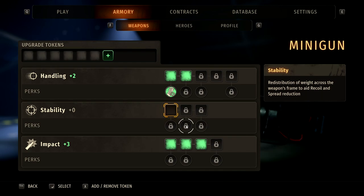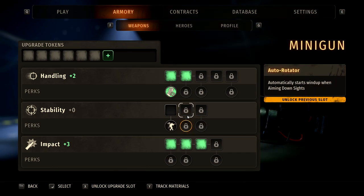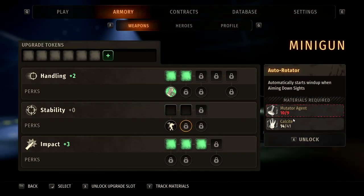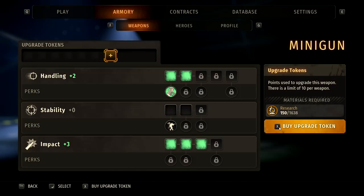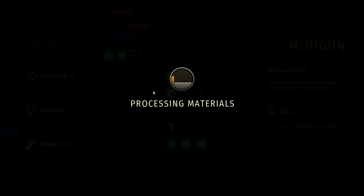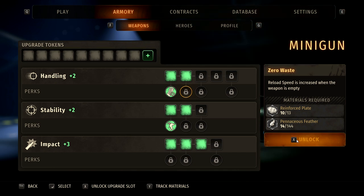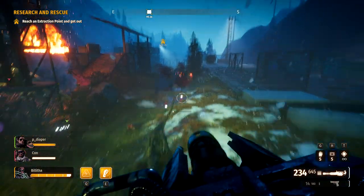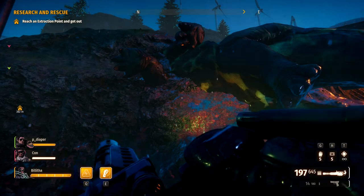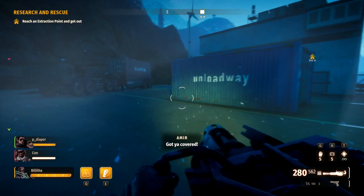These research points are very important to you as a player because when you're trying different characters and using different weapons, you can upgrade the weapons. They all have their own upgrade paths and you can do things like impact, handling, and stability. Research points are used to purchase unlock tokens, to purchase upgrades and apply them, and also to unlock an LMG — which, if I remember correctly, is unlocked at level five. That LMG is very expensive at 1,800 research points just to unlock it, and then you've still got to unlock all the tokens and upgrades, so it's going to cost you quite a bit.